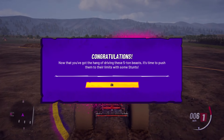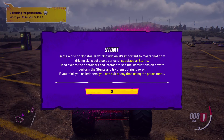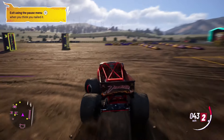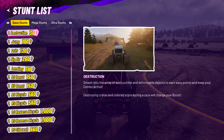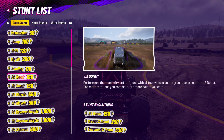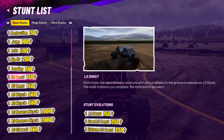Now that you've got the hang of driving these five-ton beasts, it's time to push them to their limits with some stunts. In the world of Monster Jam Showdown, it's important to master not only driving skills but also a series of spectacular stunts. Head over to the containers to see the instructions on how to perform the stunts. Let's try to figure out some of these tricks. There are different moves that give different points — jumping, drifting while turning, big air. For a donut, perform on-the-spot leftward rotations with all four wheels on the ground. The more rotations, the more points you earn.